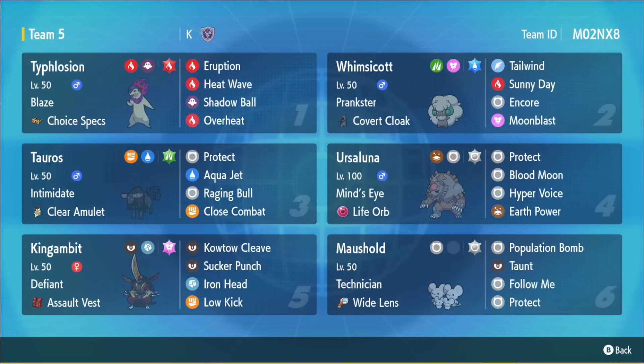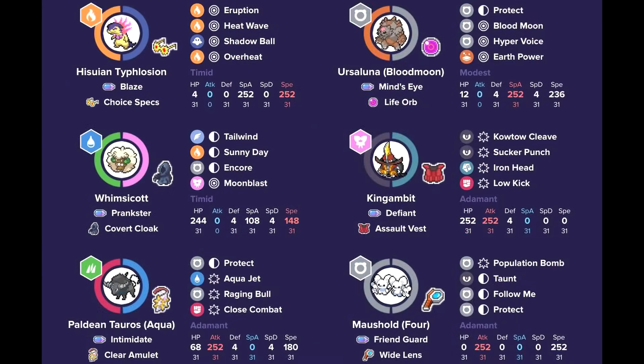We have the Choice Specs Blaze Hisui Typhlosion, which is a really strong user of Eruption - especially with that ghost typing, being immune to Fake Out. With the lead of Hisui Typhlosion and Covert Cloak Whimsicott, no Fake Outs can affect this lead. Blaze powers up fire-type moves if Typhlosion gets weakened. It's helpful in open team sheet settings because you get an ability that's actually useful under low HP. Moveset includes Eruption, Heat Wave, Overheat, and Shadow Ball for coverage.